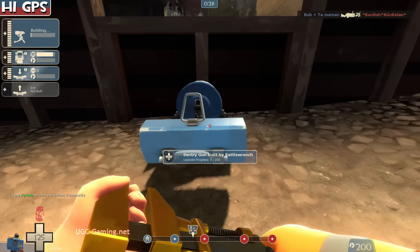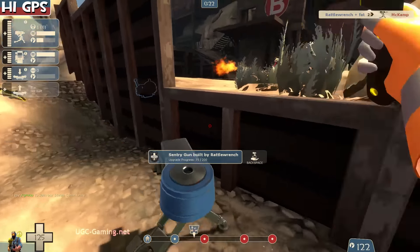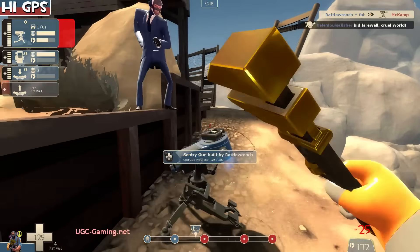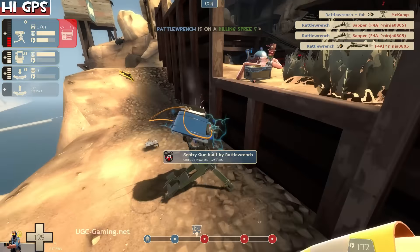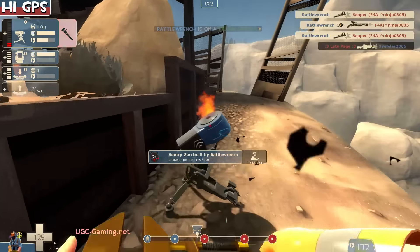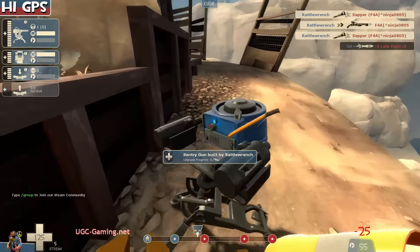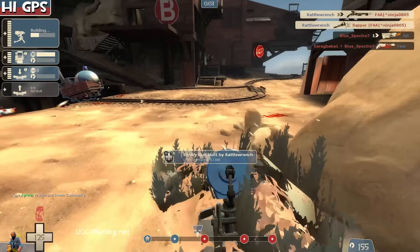And look at this sneaky, sneaky placement! He's gonna build it here and upgrade it so it's tall enough to see over the edge — it's like a little kid at a baseball game. Because mostly you're American, so that's the game you associate — or maybe American football. Eventually he gets it to level 2 and it's still too short. 'Well, fuck it — I'm just gonna move it up here.'